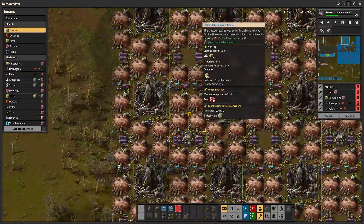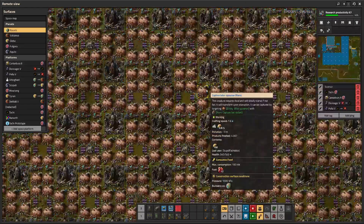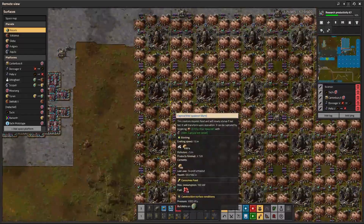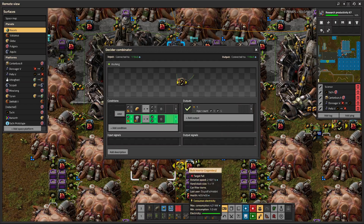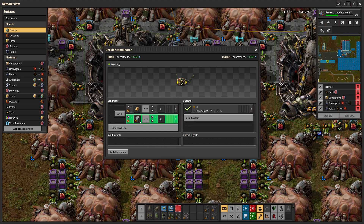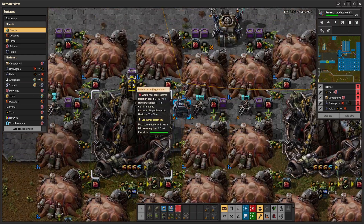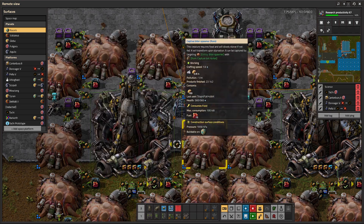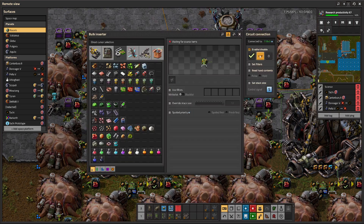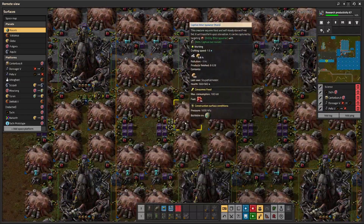To understand it, we need to look at the second half of the system over here with the launcher. This is one of the launch complexes — they're all the same right now, and we have about a hundred of them so far. All the magic happens in this one little decider combinator: if it sees a biter egg request and there is no legendary barrel request, it enables the inserters to put the eggs in the silo.